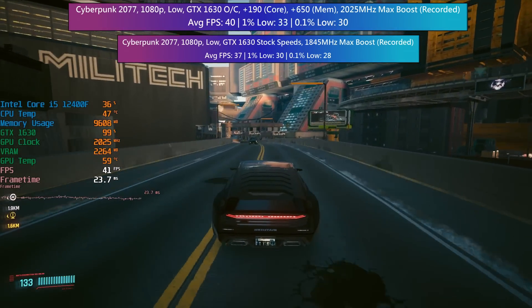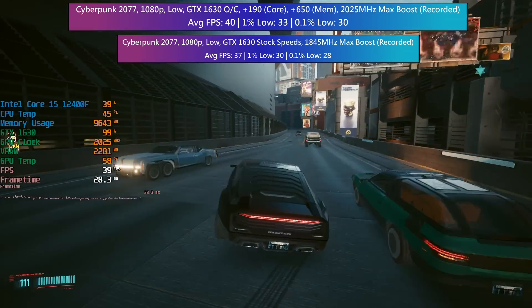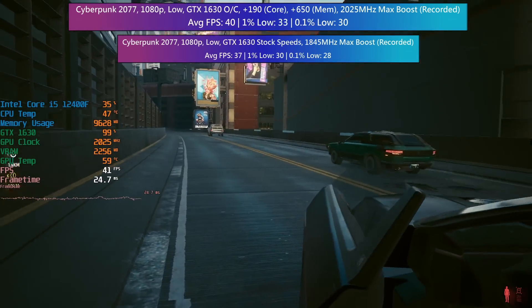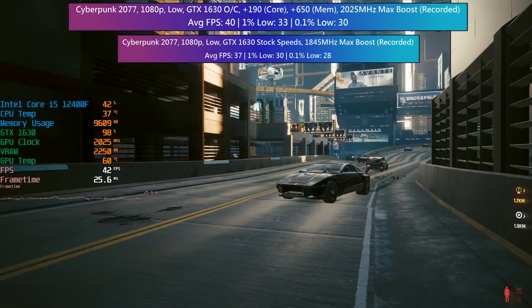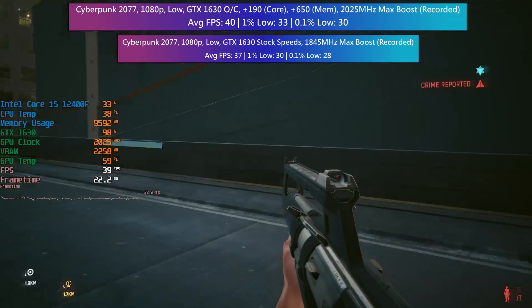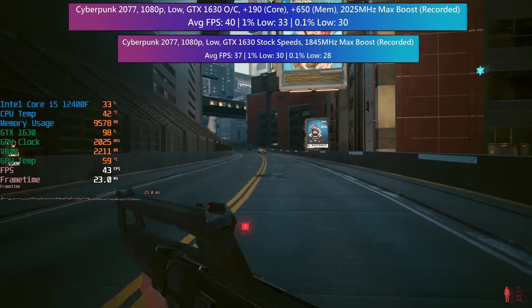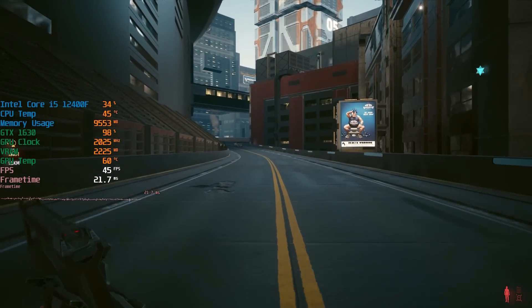No side-by-sides today because the difference is harder to spot when just looking at the gameplay. That said, we were off to a good start in Cyberpunk 2077 with a whopping 3 FPS increase to the average and 1% low. The 0.1% low also increased by 2 frames per second, so overall the experience was better — not really a difference you could feel continuously, though there were one or two spots that definitely didn't seem to drop as hard.